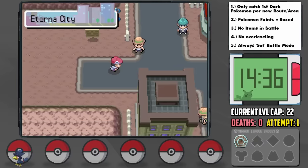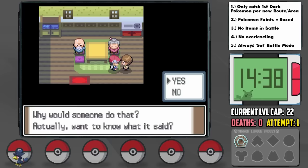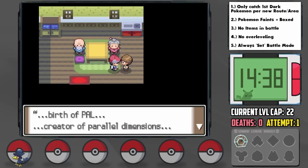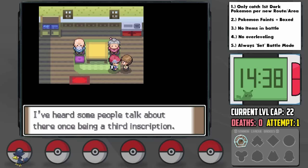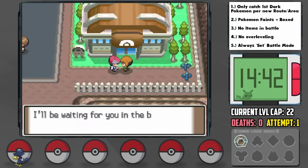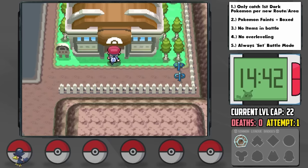We arrive in Eterna City, the location of our next gym battle. Before that, we talk to this guy about the mysteries of the Sinnoh region, and he says the statue's inscription reads something like: Creation of Dia, Giver of Time, Birth of Pal, Creator of Parallel Dimensions. Wait, I think I've figured it out — the answer to everything. It's Diapal! Because we only have one Pokemon, we're getting close to the level cap, so it's time for the Eterna City Gym.